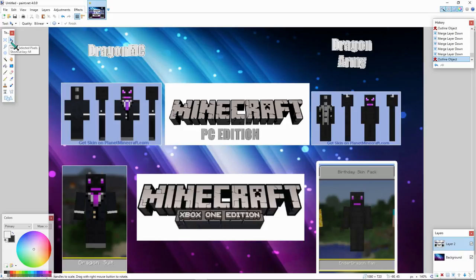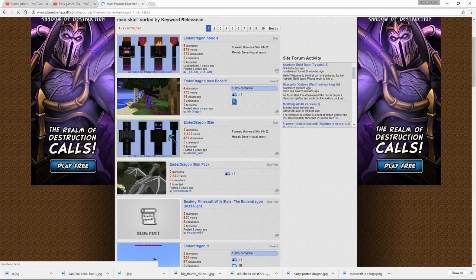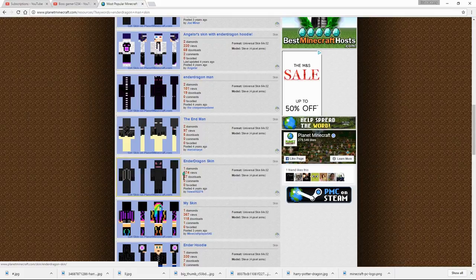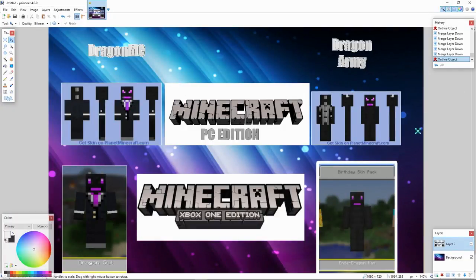You can probably already guess — Dragon Army. These are Dragon Army skins, official skins. You can easily go anywhere on PC, anywhere online, and you can get them. There are loads online that you can find. It's like a naked one — well, the dragon is naked anyway.